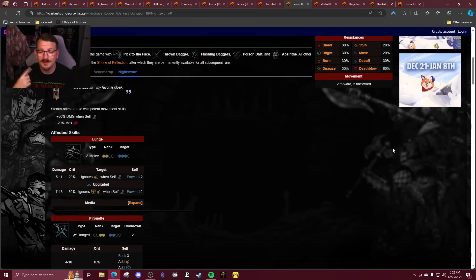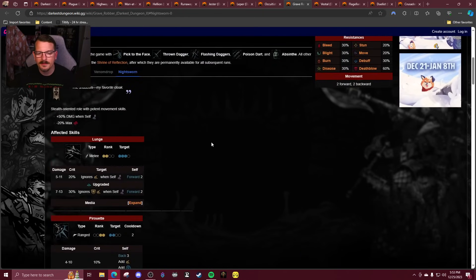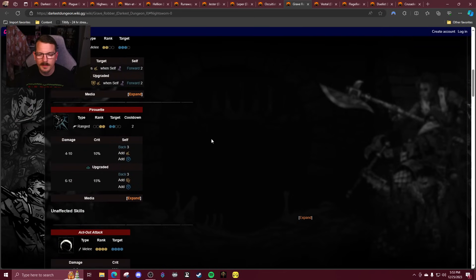Night Sworn I'm going to give a blanket C. The issue is it's just a lunge bot: shadow fade, lunge, shadow fade, lunge. It makes Lunge crazy powerful, which is fine because it's locked behind stealth, but considering how easy it is for her to get stacked stealth now it maybe needs tweaking. I'd love to see more effect on her other abilities. It's fun and good, but it doesn't feel game-changing.